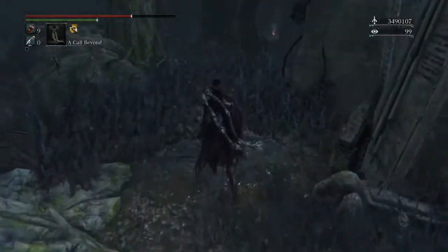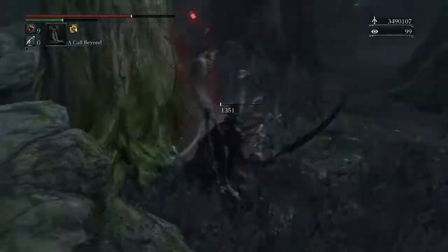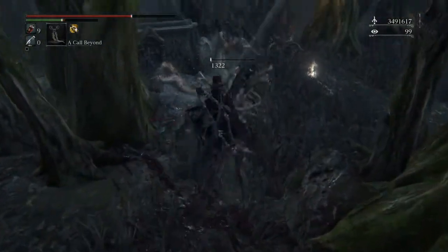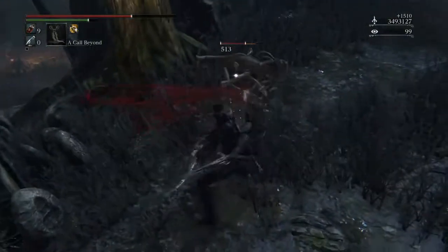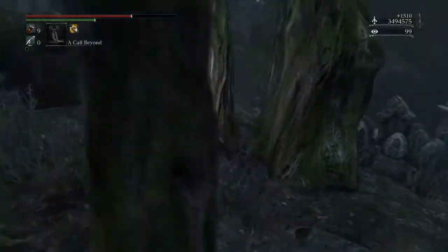I was told about an armor set where you have to jump across a gap — if you hug the left, you have to jump across a gap. I'm going to try and find it. It's called the Graveguard set.